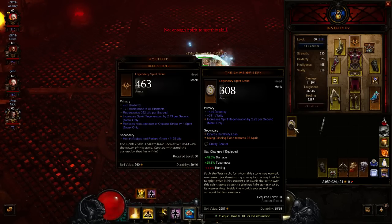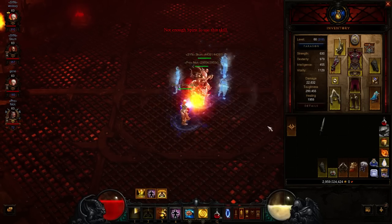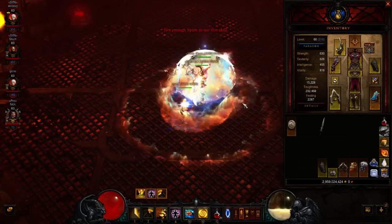Furthermore, I have this helm that actually gives me 95 Spirit when I use Blinding Flash. So when Blinding Flash is off cooldown, I'll put on this helm, pop the cooldown, put this helm back on, and spam away.